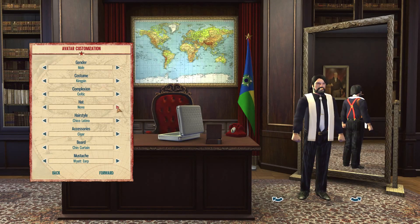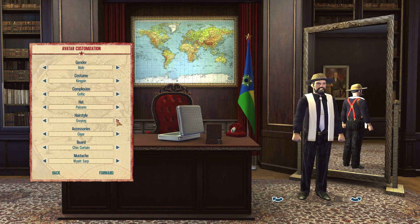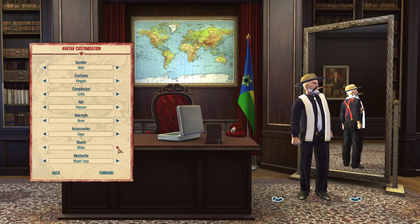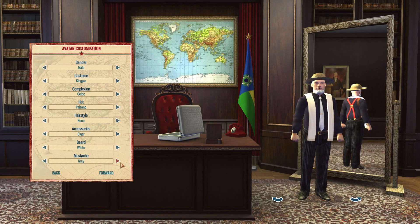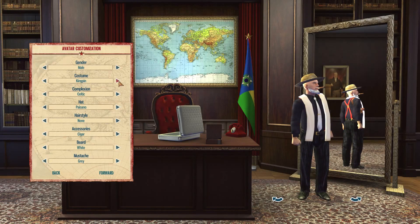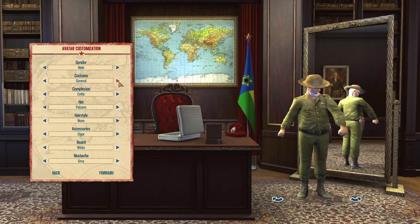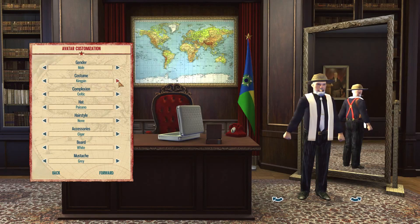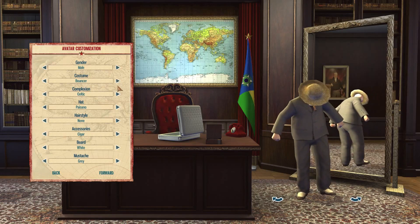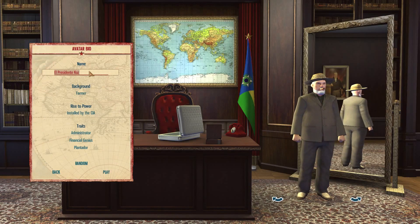Let's get into it — we're going to make our character here. That one looks pretty nice. The garlic's good. There we go, gray mustache. That looks pretty nice. Costume: Bouncer. Okay, I'll be Celtic, why not? A Presidente Cozy.